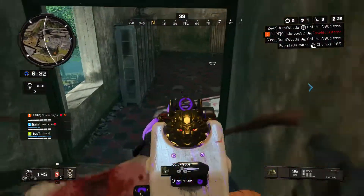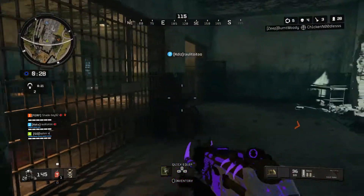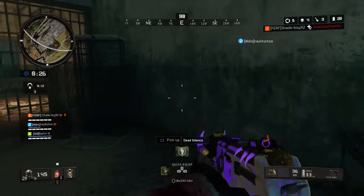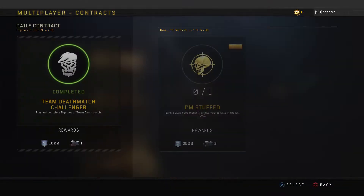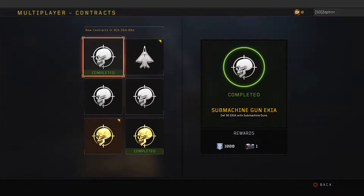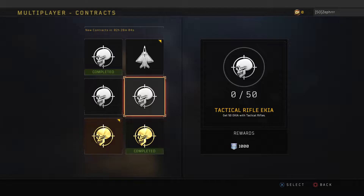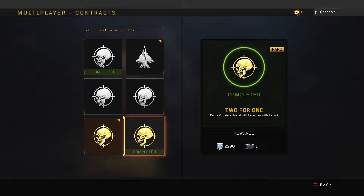Let's talk about the biggest and best thing that came out of this newest Black Ops 4 update — that's the contract system we've all been begging for since the game released. This spans across multiplayer, Blackout, League Play, and Zombies. Now we have a reason to jump into every single game mode daily, as they're releasing — I think it's 28 contracts every single day.